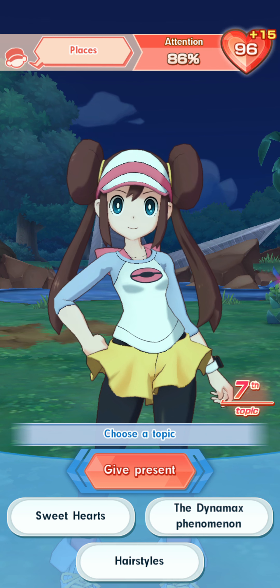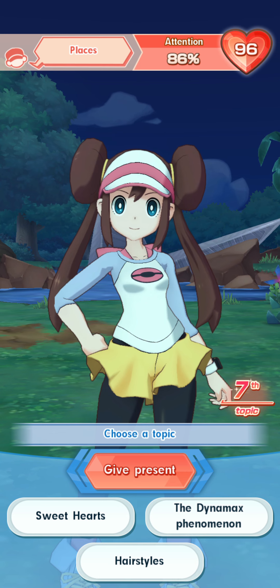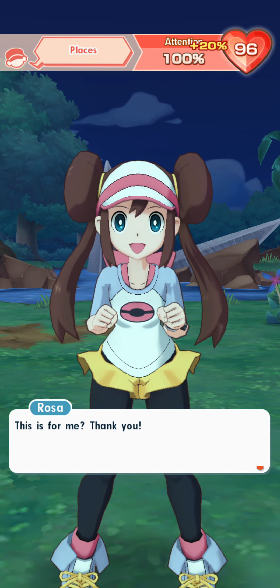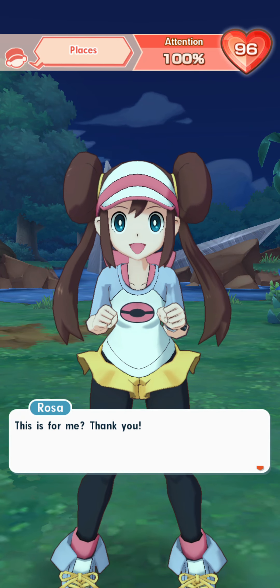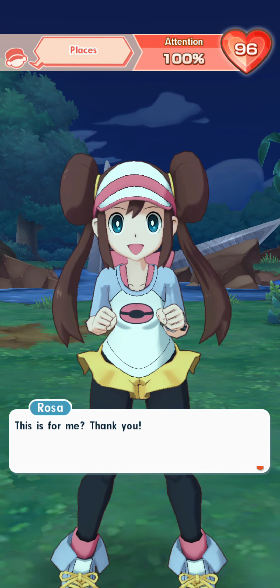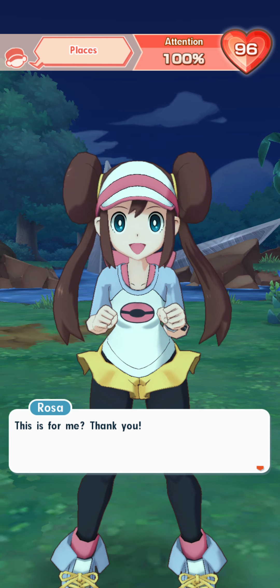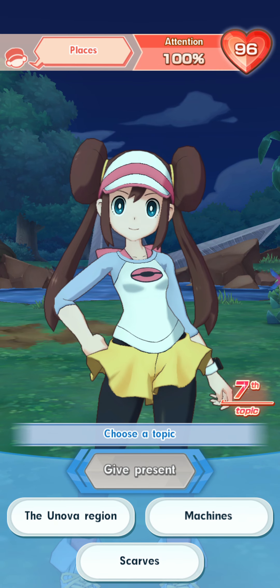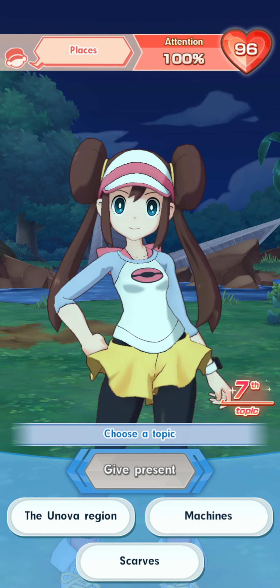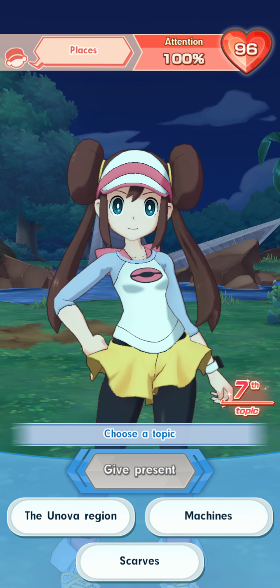I'm starting to get a little worried because 86% is starting to head into an area where she's likely to end the conversation. Giving a present will help restore that attention. At 86%, you could probably take one or two extra turns, but because I'm making a video, I don't want her to end at 86% before I can show you guys the present. That's why I'm using it slightly early here.